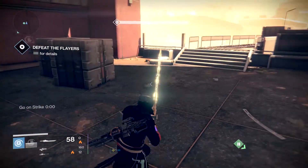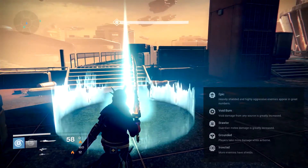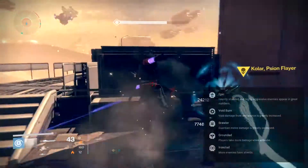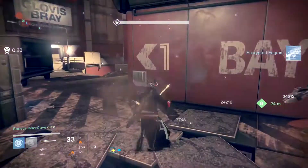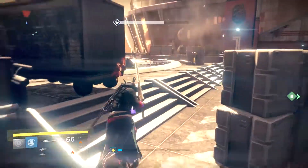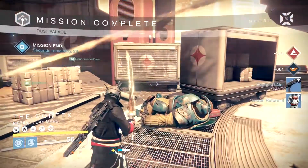Starting with Nightfall Strike, this week we have Dust Palace and that comes with Voidburn, where Void damage from Elemental Swords is greatly increased. We're getting Brawler, where Guardian melee damage is greatly increased. We also have Grounded, where players take more damage while airborne, and the last modifier is Ironclad, where more enemies have shields. Considering this is a Cabal-based strike, those modifiers really aren't gonna help you out unless you've got a Void Sword, which you can use to quickly take Psion Flayers down. But before you can do that, you need to get through the entire strike, which shouldn't be too difficult.